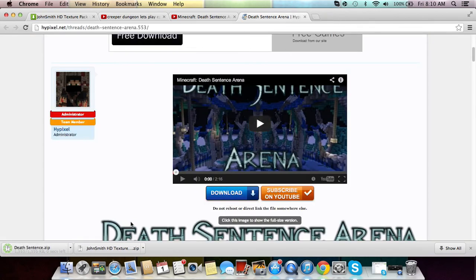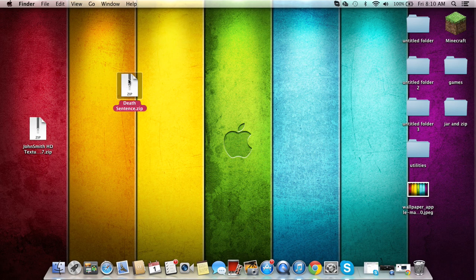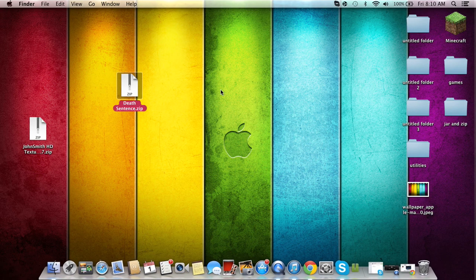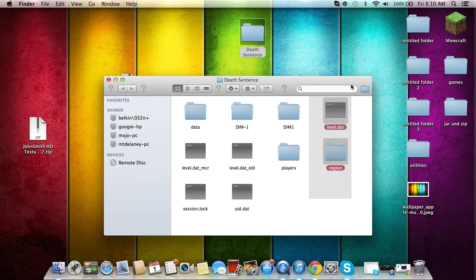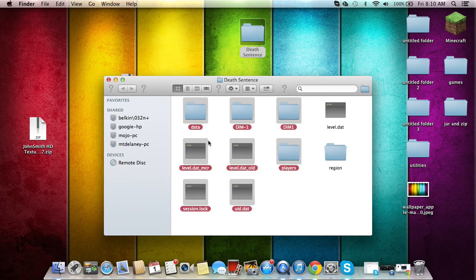Once you download your file, it might come as a zip, so just drag that to your desktop. Then open it and unzip it, and then make sure when you open it, something like this should pop up.